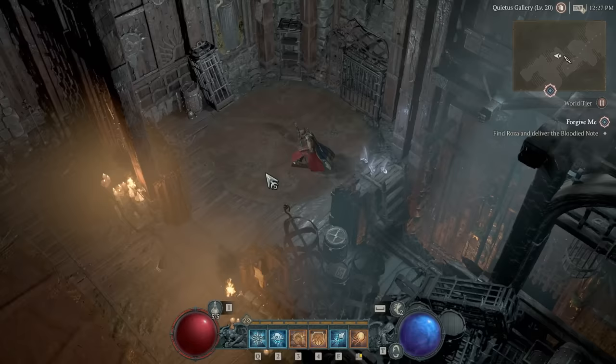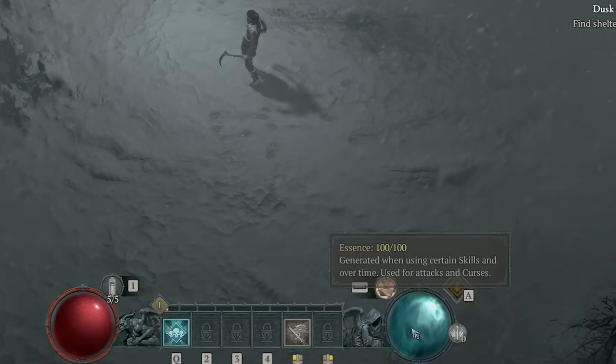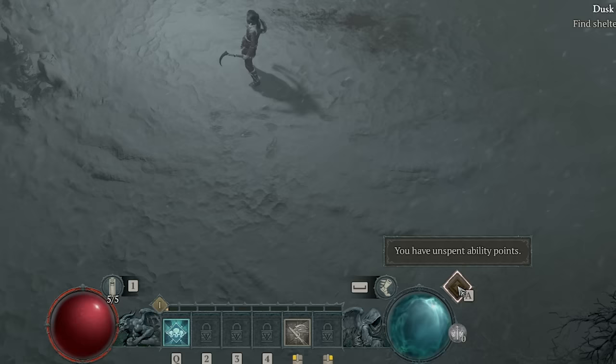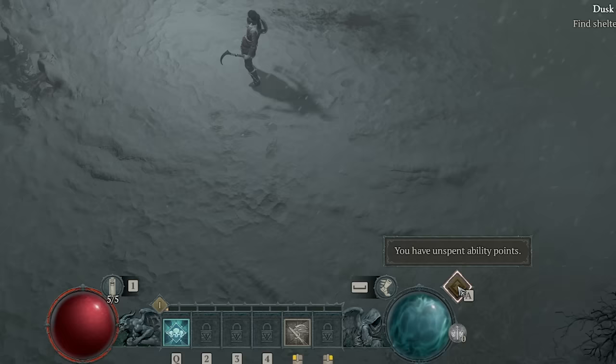Your resource bubble — called Essence for the Necromancer, with a unique name for each class — is what you spend to cast your big damage abilities. A yellow button will notify you of unspent ability points. On your first character, you won't have unspent points at level one, but on subsequent characters you will, due to account-wide progression systems like the Renown system.